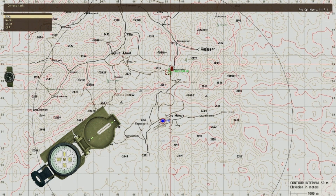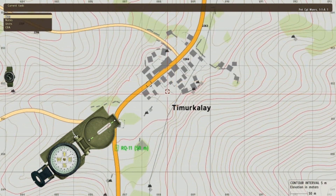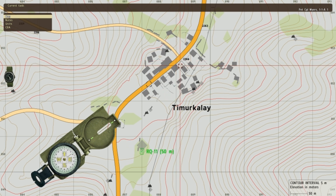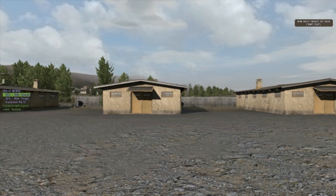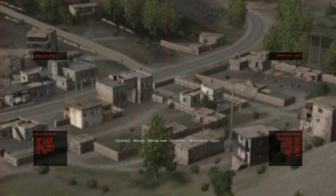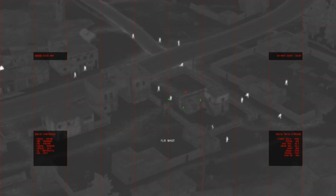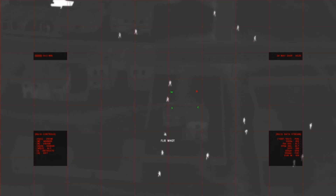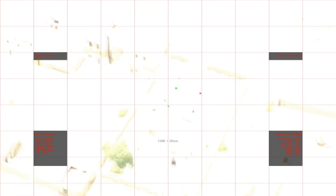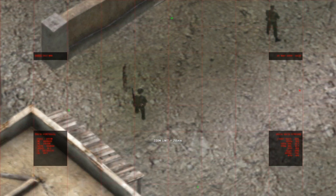The camera is fixed on the location that you choose on the map. If you want to move the camera to another location, you'll have to select a new spot on the map — simply click on the map, you'll have the new grid reference there, press escape, back to camera, and there you go. The picture may not be HD quality, but you can get really close and determine if units on the ground are armed or civilians.